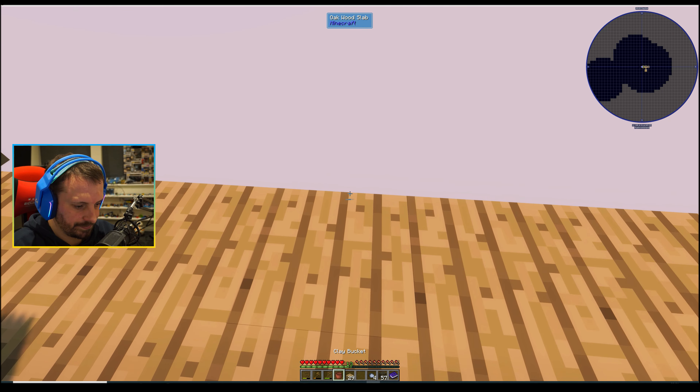I don't believe I just did that — oh god — I'm fine, I'm okay. I wasn't watching where I was going. When you're living on a sky island it always helps to watch where you're going. This is one reason we put these fences down as well — to stop ourselves walking off the edge. Let's not walk off the edge again!